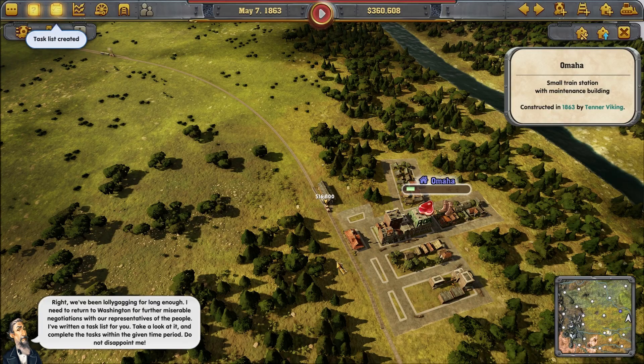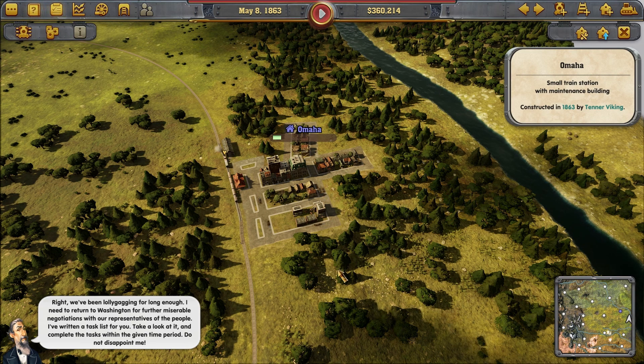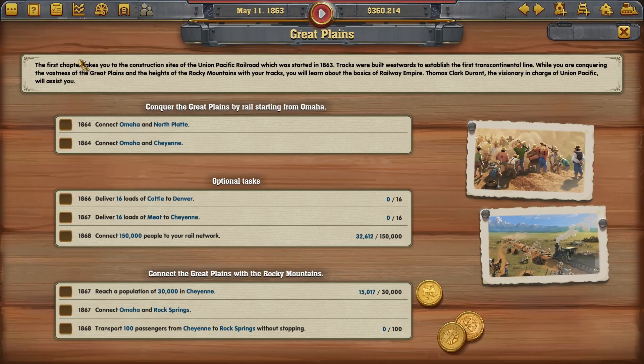We've been lollygagging for long enough. I need to return to Washington for further miserable negotiations with our representatives of the people. I've written a task list for you — take a look at it and complete the tasks within the given time period. Do not disappoint me. So, our task list: first, connect Omaha and North Platte, and then Omaha and Cheyenne, all within one year.